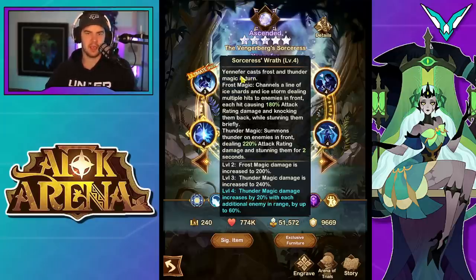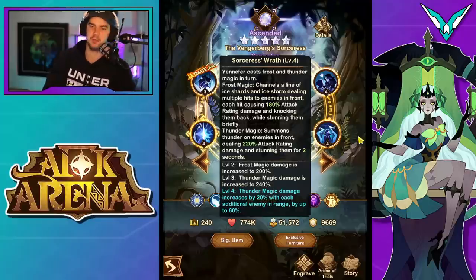Moving on, the next ability: Yennefer casts frost and thunder magic in turn. Frost magic channels a line of ice shards and ice storm, dealing multiple hits to enemies in front, each hit causing 180% attack rating damage and knocking them back while stunning them briefly. Thunder magic summons thunder on enemies in front, dealing 220% attack rating damage and stunning them for two seconds. Then at the 30 engraving, thunder magic damage is increased by 20% for each additional enemy in range, up to 60%.